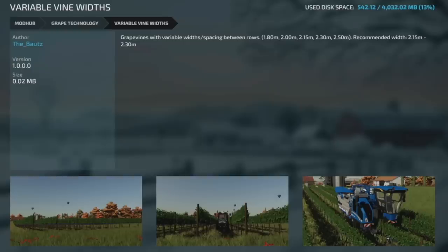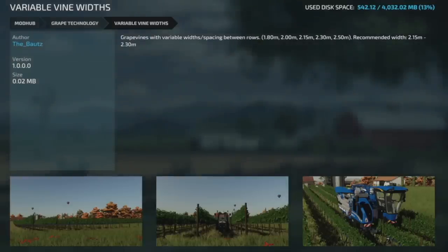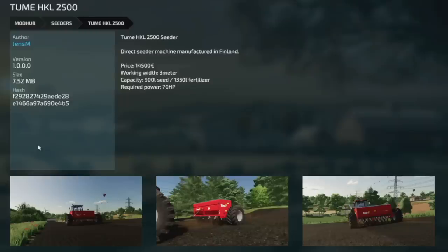We do have one mod for consoles that's new but has been on PC for a while — the Variable Vine Width. This mod gives vines a variable width spacing between rows: 1.82 meter, 2.15, 2.3, and 2.5 meter options. Recommended width is 2.15 or 2.3. This is very nice to have — if you're doing vineyards, you really need this mod.